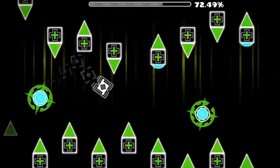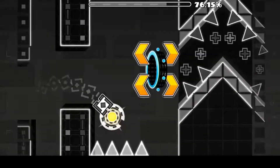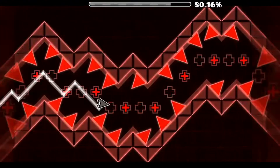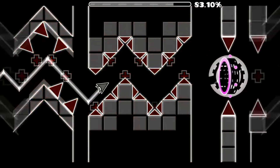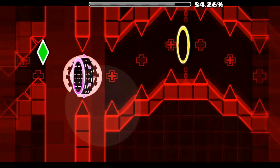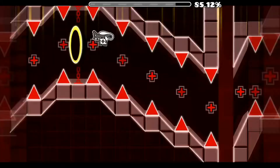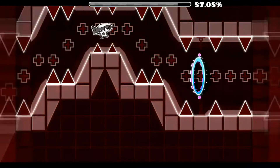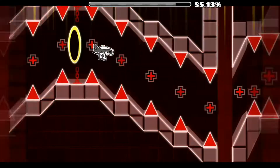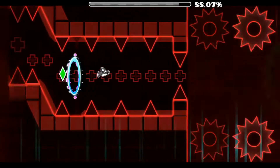Then this part is just a breather — click on all the orbs. Now this wave is famous. You see those little crosses — you want to stay in the vicinity of those crosses. Then there's a ship section here, it's kind of tight — there's one part right there that can kill you, but then you've got this next part which is not hard.